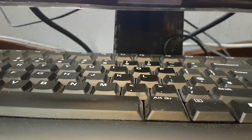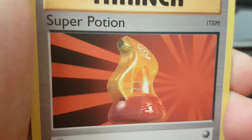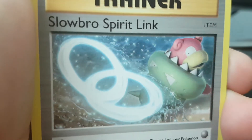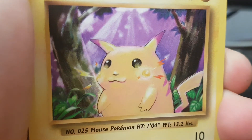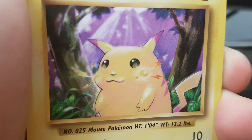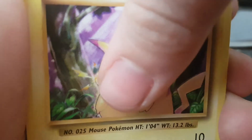Opening the Mega Charizard pack now. Code card. I have in this a certain card that was my first ever Pokemon card. We have a Charmeleon, a Super Potion, Slowbro Spirit Link — and there he is, Pikachu! This specific art from the original base set was my very first ever Pokemon card, so it blows me away to see this again.